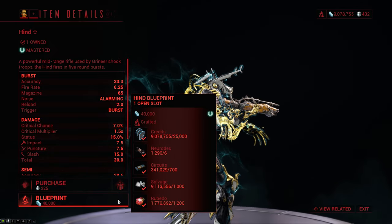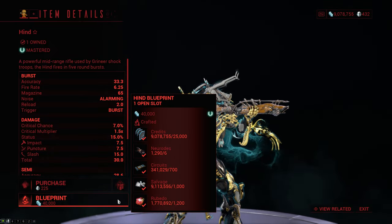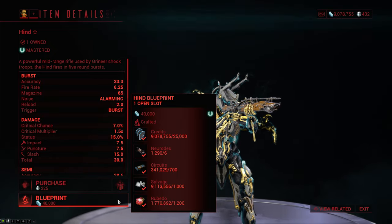You can get the blueprint for the Hind from the market and it's actually relatively cheap — it's 25,000 credits, 6 Neurodes, 700 circuits, 1000 salvage, and 1200 Rubido.